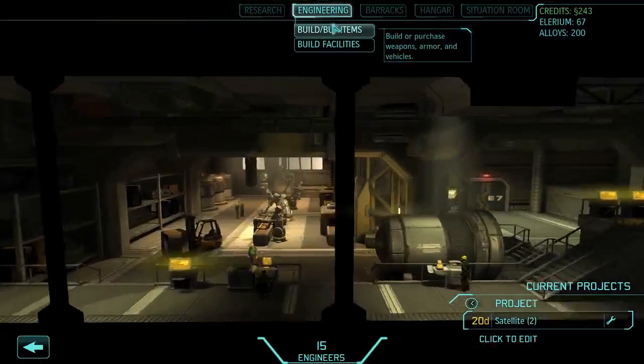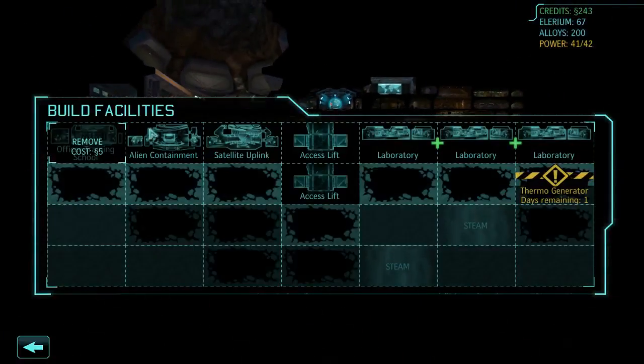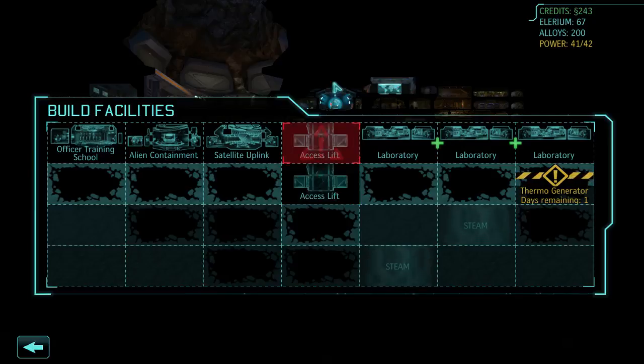I can show off just the building aspect — the facilities. It's just a giant grid where you can go and build different kinds of facilities. It's semi-randomized; you get some different things every time, there's usually always at least one steam vent. But there are no base attacks, so the setup of your base really doesn't matter in any way, shape, or form.